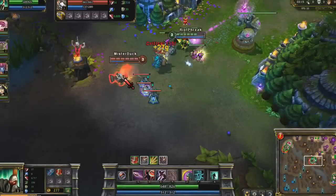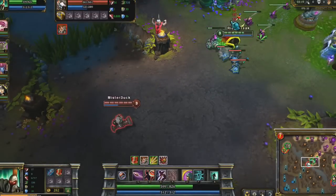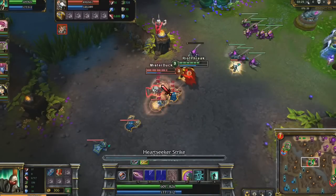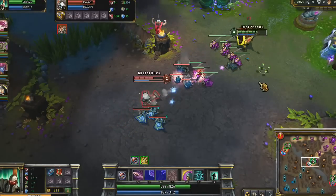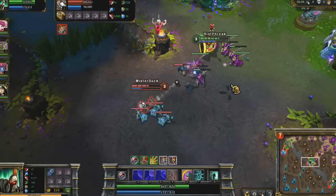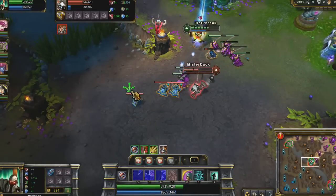At level 3 I've learned all of my abilities and am able to start harassing my opponent. As her minions start thinning out, I use Pantheon's standard 3-hit combo: Aegis of Xionia, Heartseeker Strike, and Spearshot. Because I haven't been casting anything but Spearshot in lane, I have more than enough mana to run this combo twice. I harass her with Spearshot until my leap comes back up again, and then force her to ghost and run away.